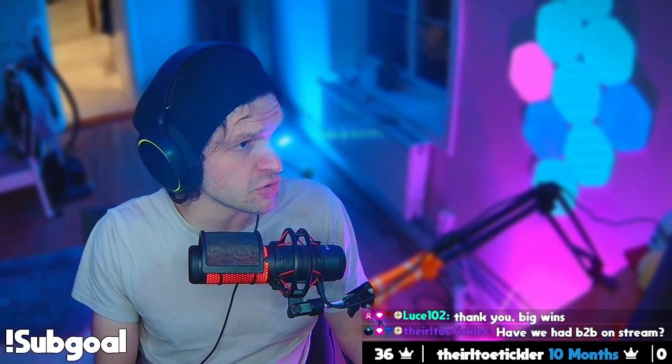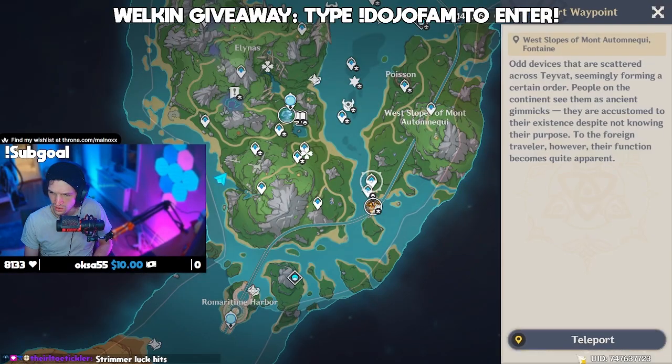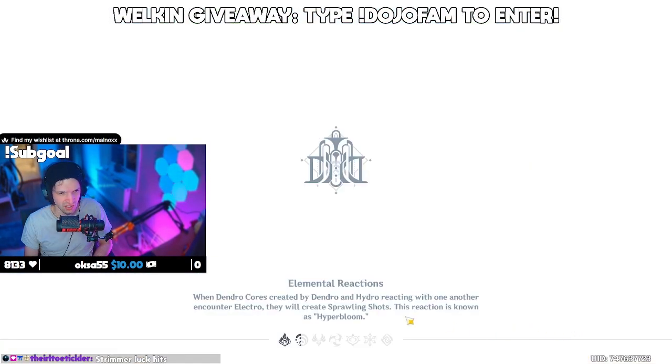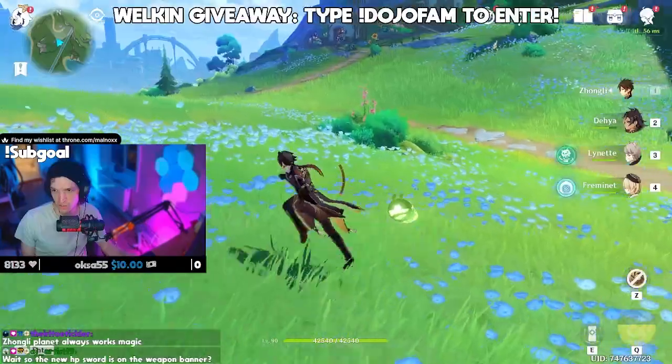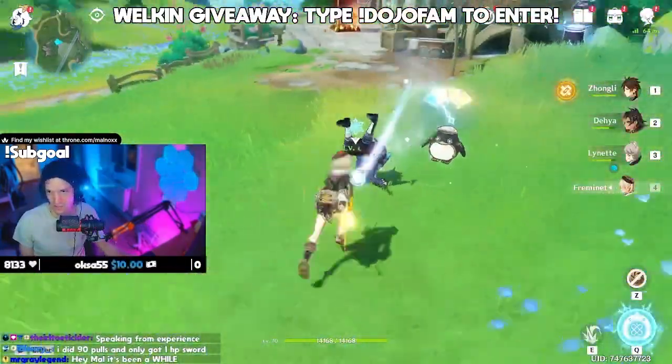Moving on to Susanoo. One 10-pull on weapon, hoping for the HP sword. Let's just find some little hilly boys and smash a bunch of hillies real quick. Treasure hoarders here. You did 90 pulls, got one HP sword. RIP.